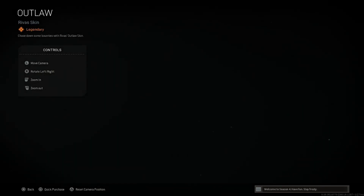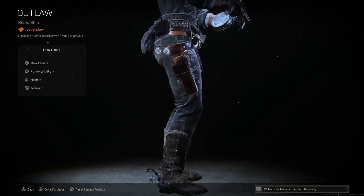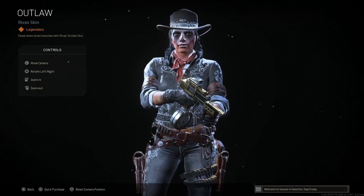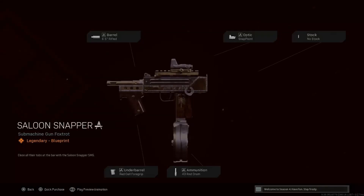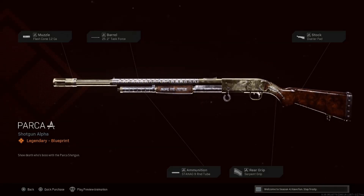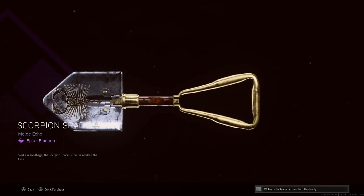Moving on — Most Wanted 2, I don't think we've seen this one yet. We have Outlaw for Revis. This skin is fire, it's actually really dope. There's been some cool bundles lately — as soon as I take the week off they start releasing the fire stuff. Saloon Snapper for the Mac 10: red cell, 43 rounder, snap point, no stock, rifled — cosmetically looks pretty cool. Parka for the Howard: flash cone, task force, duster pad, serpent grip, nine-round tube — not terrible, both looking pretty cool cosmetically.